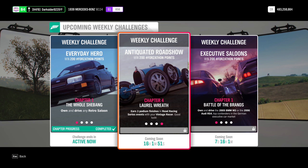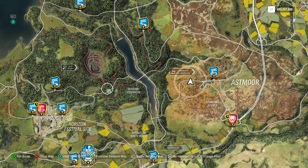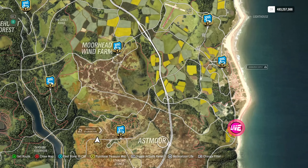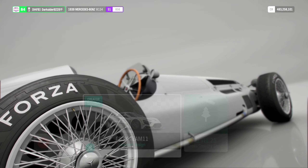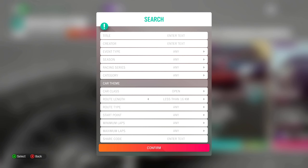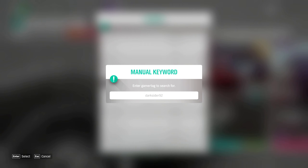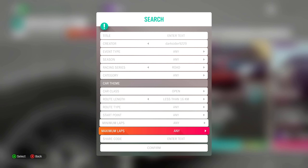The last of the 4 chapters: earn 3 podium finishes — so 1st to 3rd — in 3 road racing events, while driving your vintage racer. If you are enjoying the car, you can play standard horizon events or longer blueprints for fun and a bit of challenge, as the classic races we might already know too well. Or you can go ahead and use a 10-second race. Since it only mentions road racing series, you can safely complete the requirement in circuit or sprint road racing events.